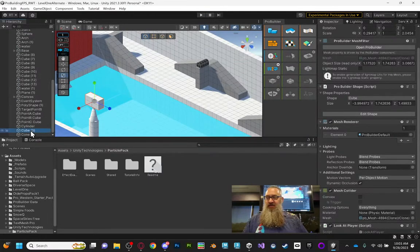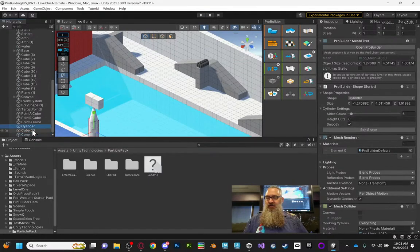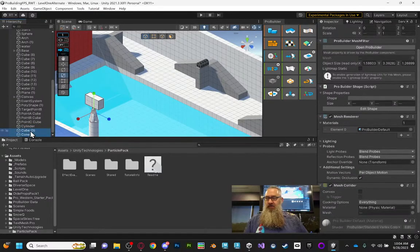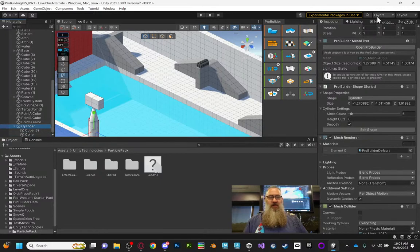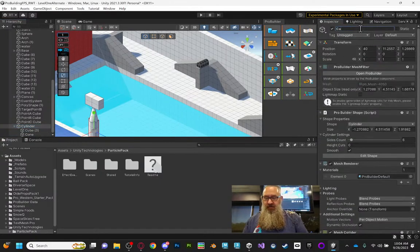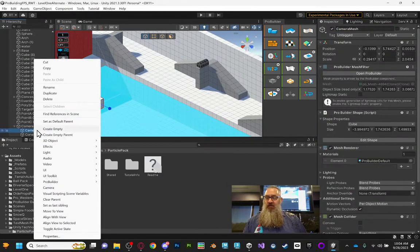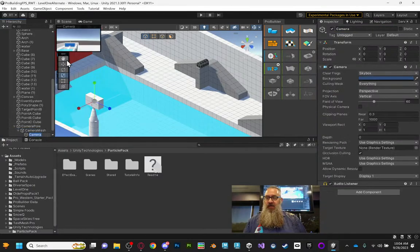Let me find where that guy's at, make the cube and the cone children of the cylinder, and name this something so I know what's up. I'll call it My Camera Pole. The cube is my camera mesh, and as a child of that I'll create a new camera — right click, Create Camera. Let's call it Security Cam.